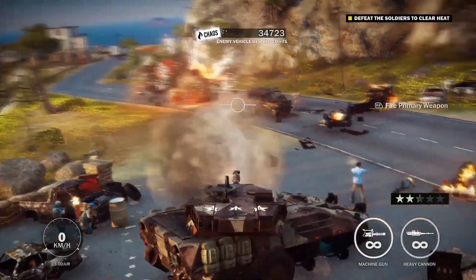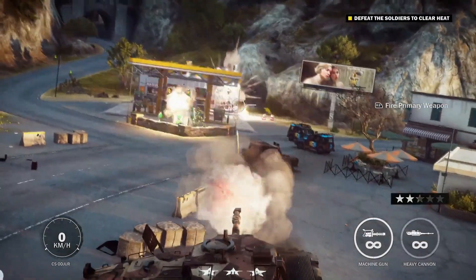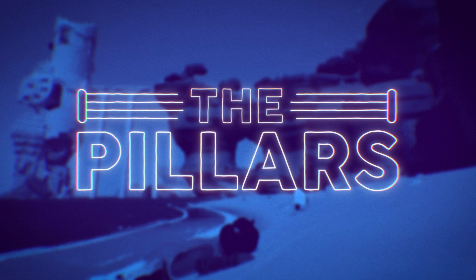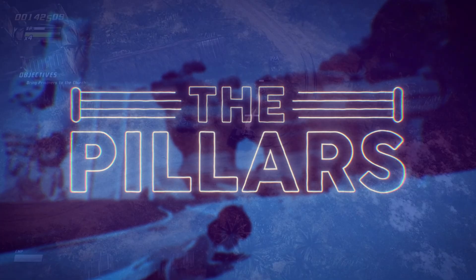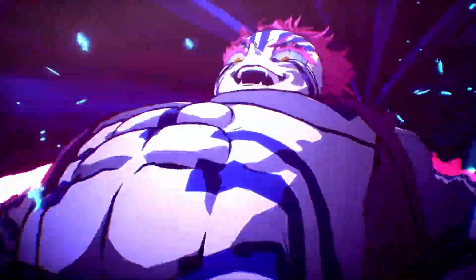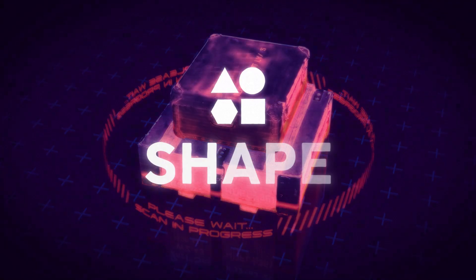There are a lot of things that can go wrong during the creation process, so let's go over the core pillars of good visual effects. As with most disciplines related to game development, there are many do's and don'ts, but the core attributes of good visual effects are largely agreed upon by professionals in this field. Starting with shape.